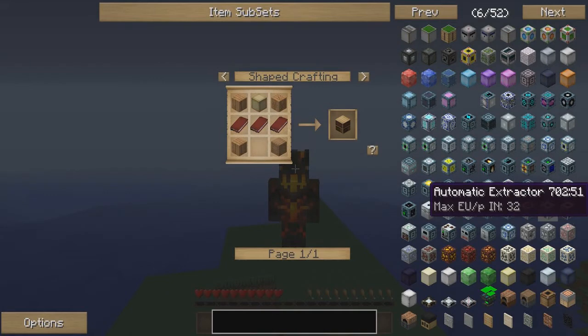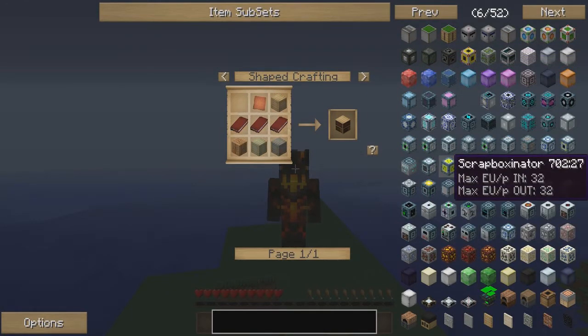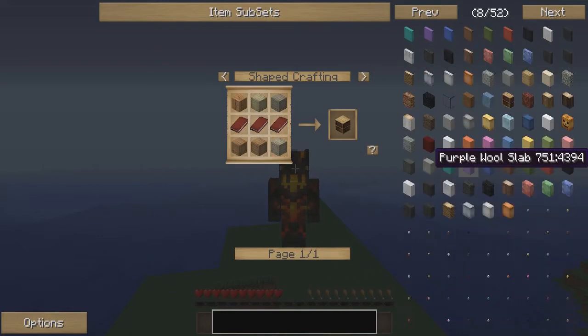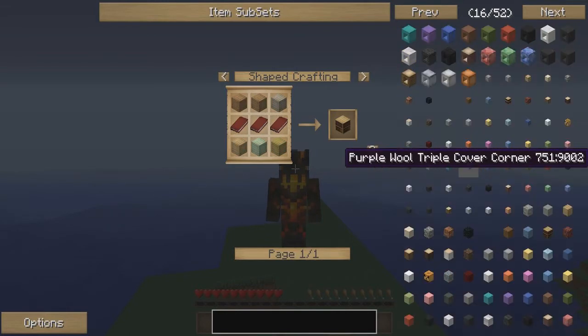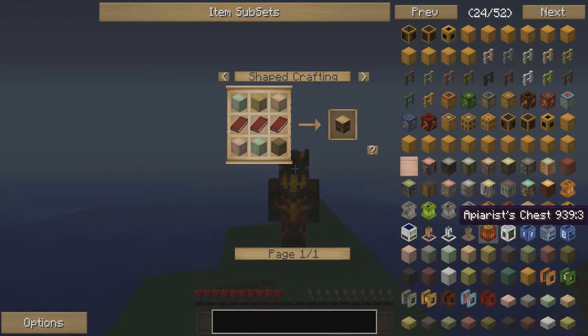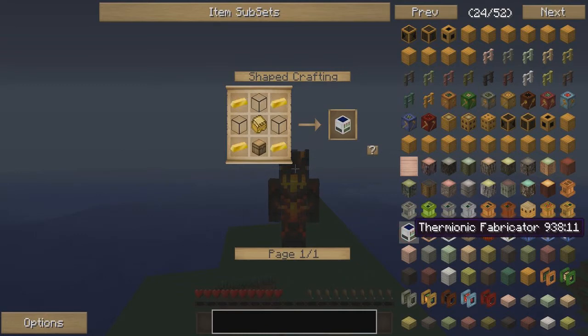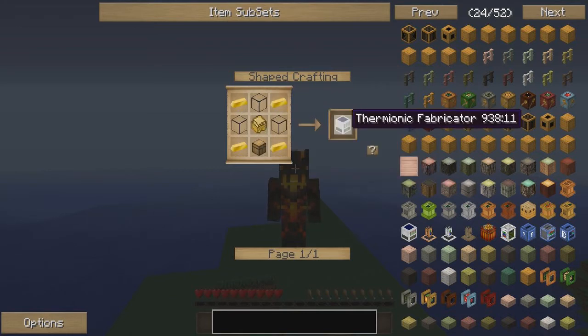Let's scroll through here real quick. The Thermionic Fabricator — that's a mouthful! This is the basic recipe for building a machine known as a Thermionic Fabricator. Chest — we all know how to make chests. Gold ingots don't really have a recipe, although if you click on it, it does give you certain ways to come up with gold.